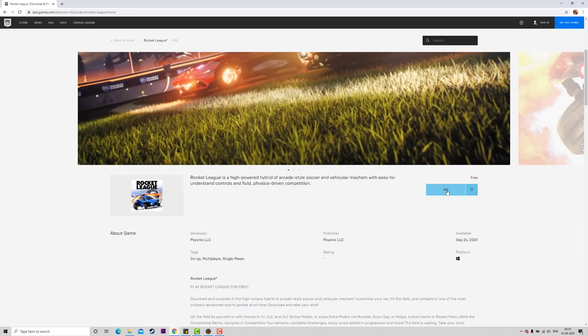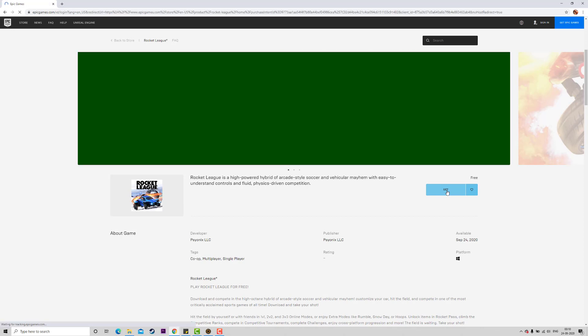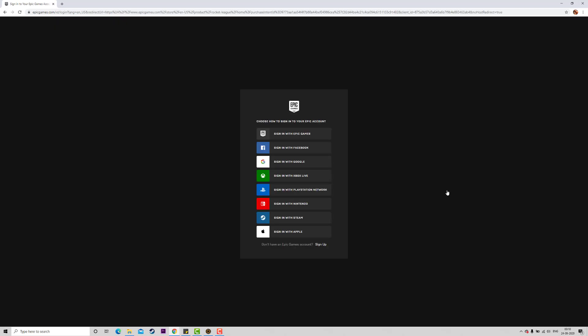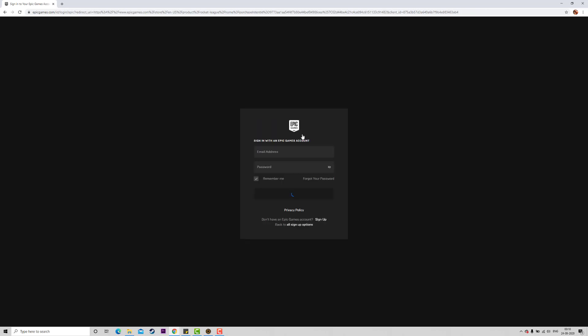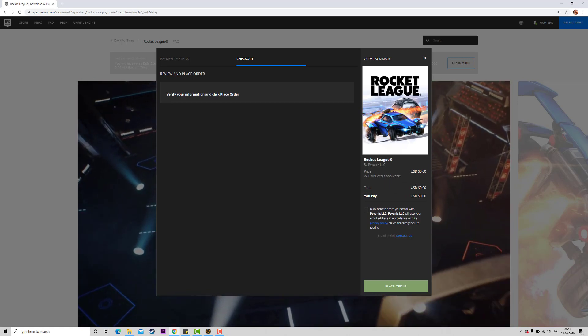You can download it on the PC — just click and download it. You can sign in and log in. If you are going to log in, the price is zero. It is absolutely free.